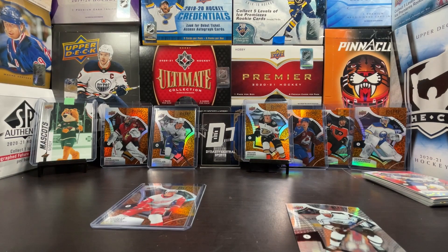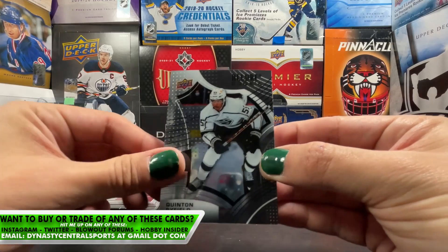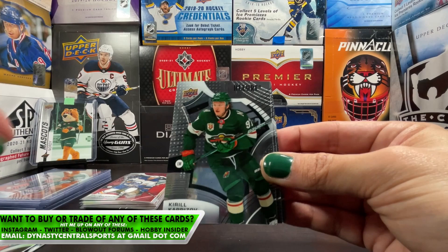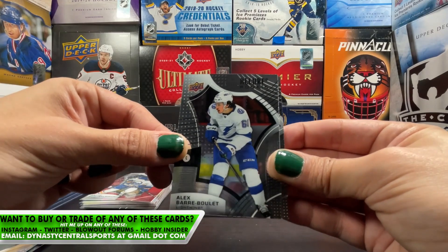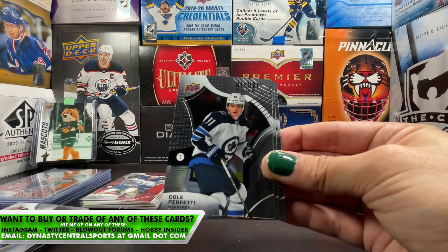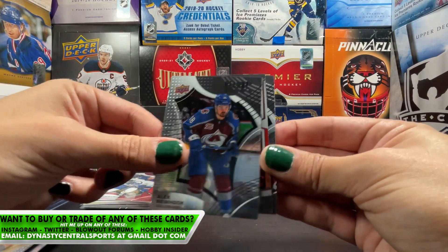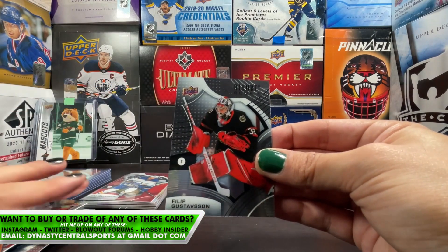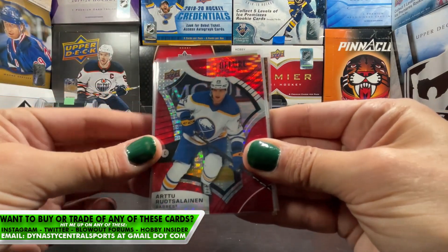We got some really good rookies in these leopards. I might have to go back and grab a couple more blasters because they were really fun. Alright, cards that didn't get sleeves — Quinton Byfield base, Kirill Kaprizov base, it's just because I already got one. Alex Bariolet rookie, Cole Perfetti rookie, Philip Tomasino, Alex Newhook, Marc-Andre Fleury, and a Gust Bus rookie.